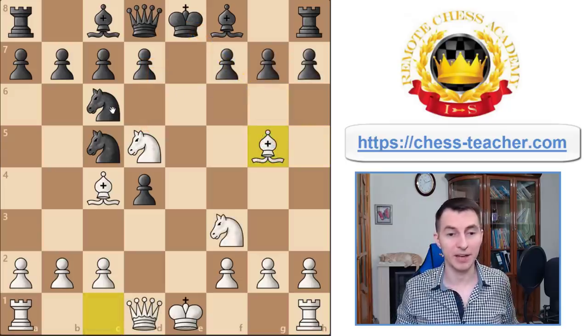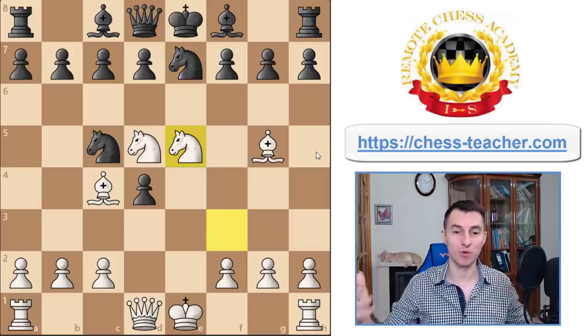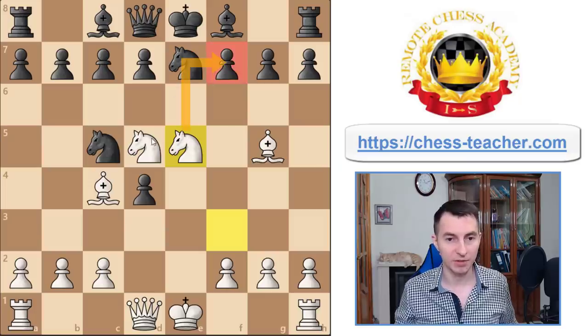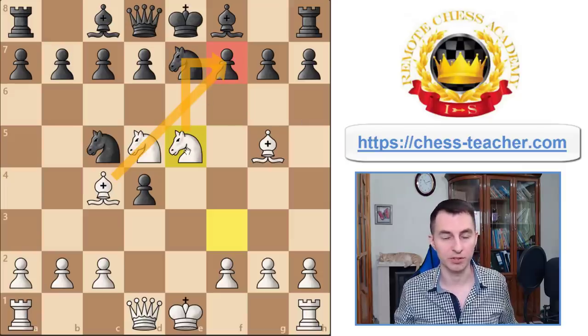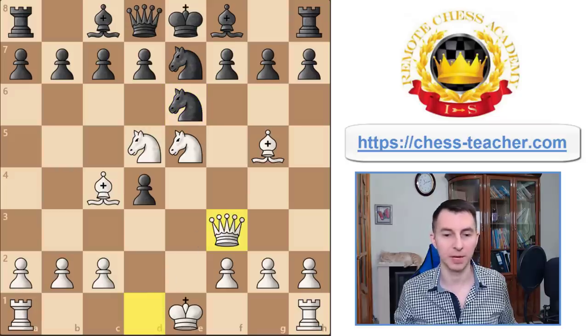For that reason black played Ne7 to address the threat to the queen, and also this knight is annoying. Anyway, why not just play Ne5 and go all out for a quick attack? Right now f7 becomes vulnerable and white can potentially checkmate there or at least create a lot of problems. Black played Ne6 trying to solidify and close the diagonals, but white ignored that and continued the attack with Qf3, threatening simple checkmate Qxf7 supported by the knight.